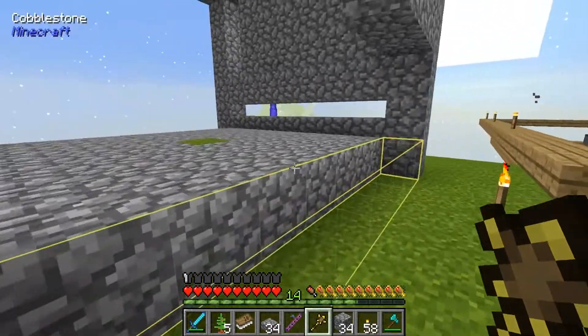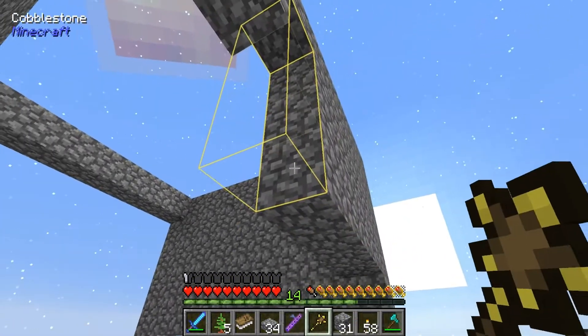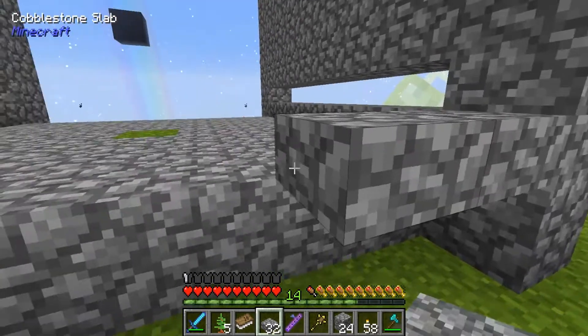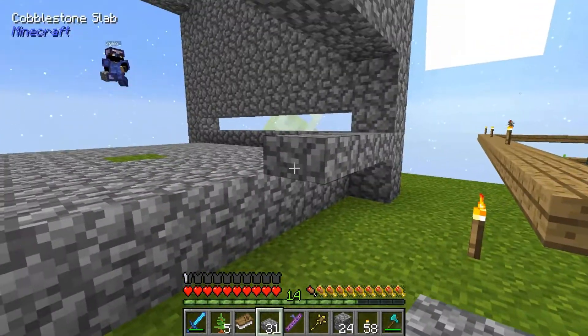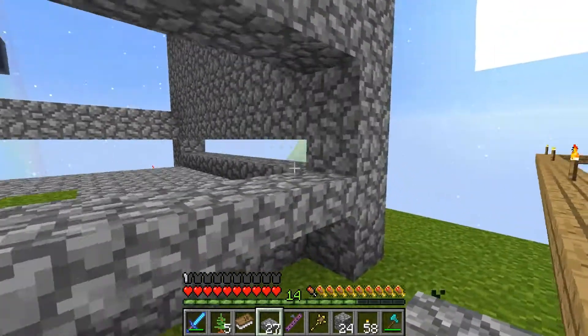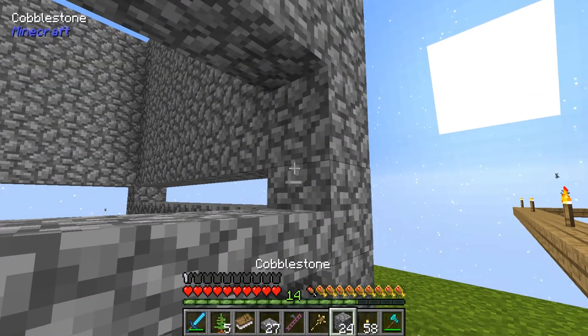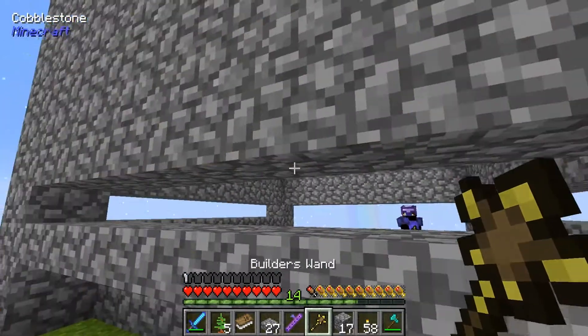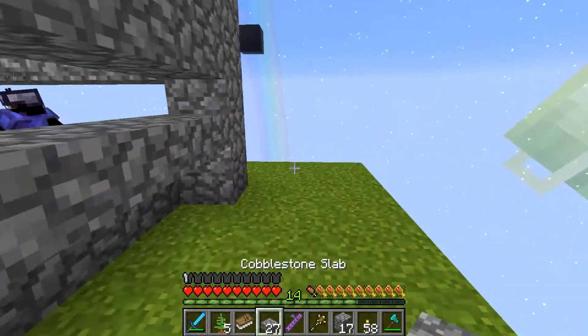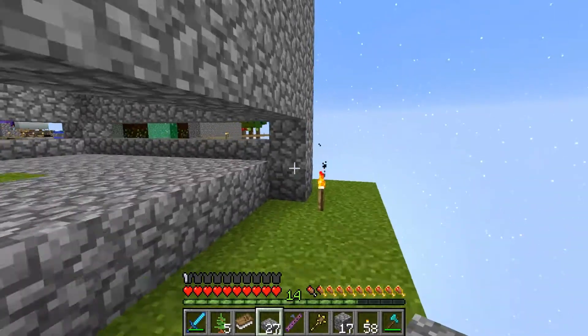Okay, that works, I like it. This kind of looks like a giant cauldron. It kinda does, doesn't it? Okay so we're gonna throw this up here as well. You have half slabs to put over here? Yeah I'm coming. Thank you. No problema.